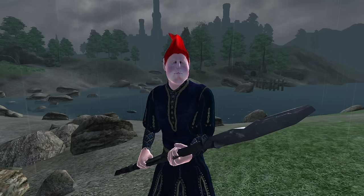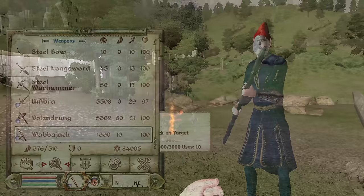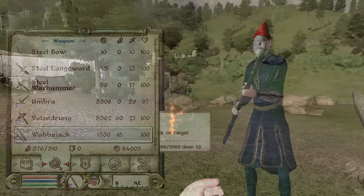Wabbajack: The Wabbajack can be acquired by completing Sheogorath's Daedric Shrine Quest. It is a staff, has a charge of 10 uses, a durability of 100, a value of 1,330 gold, and has the enchantment to turn any non-NPC creature into a random creature for 10 seconds.